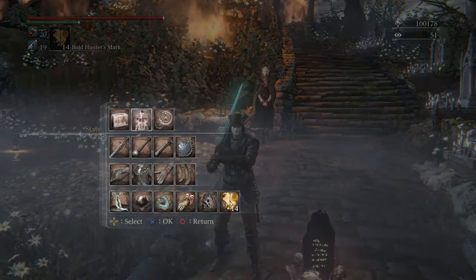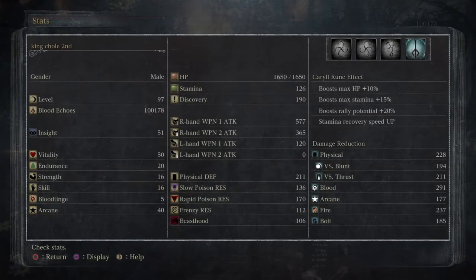First we'll take a look at the stats. Level 97 — believe it or not I managed to get the whole thing done without going over that. Obviously, 50 in vitality as an invader, 20 in endurance, 16 in strength to wield the Moonlight Greatsword, 16 in skill.